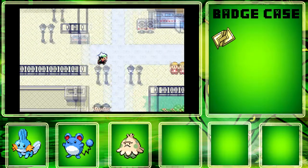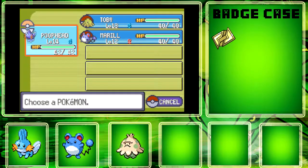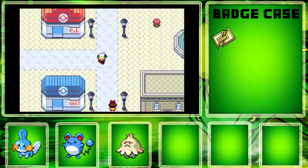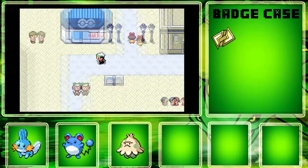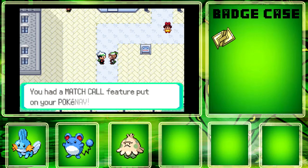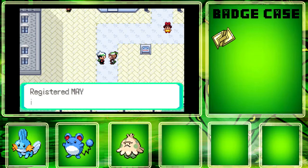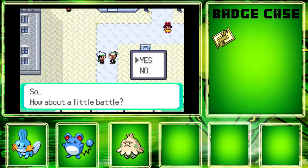So let's leave this area. Here's May — you can face her right now. You have an option. If you're playing Ruby or Sapphire you won't be able to face her — she just kind of stands here and tells you all the information without the battle.